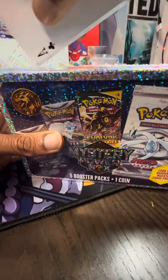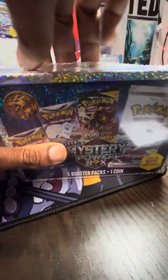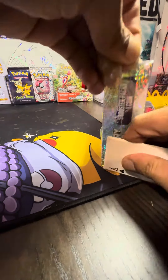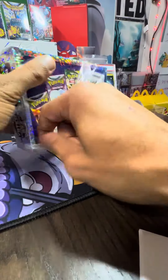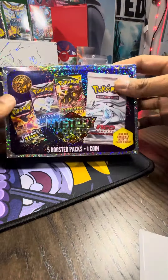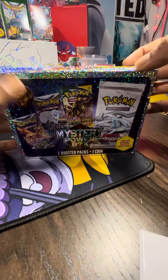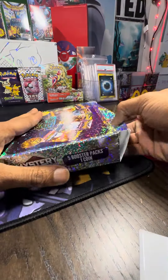Let's see how you open these things. Let's open the top, I guess. Alright, so we got our Mystery Box here. I like the box — the art on the box looks kind of crazy. So let's open it up and see what we're going to get here.